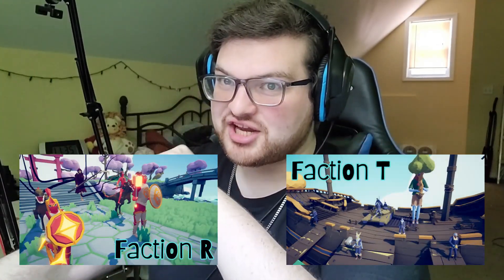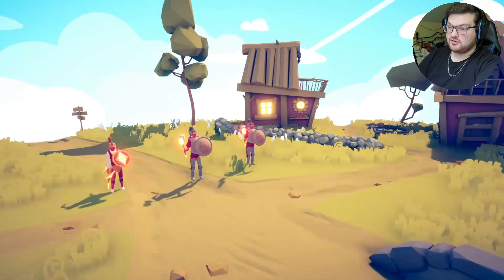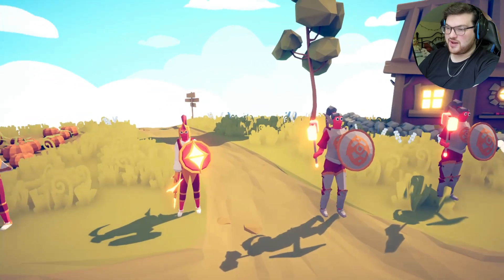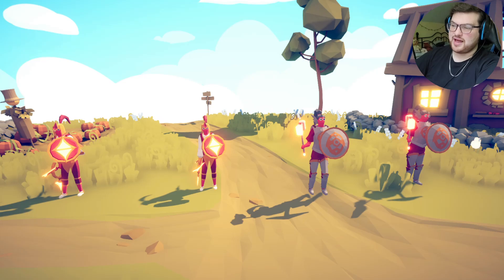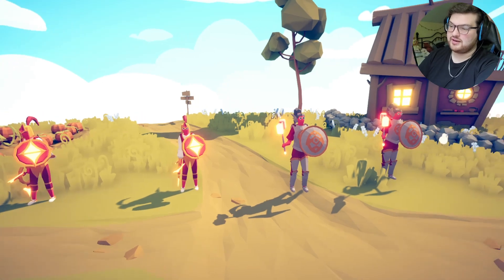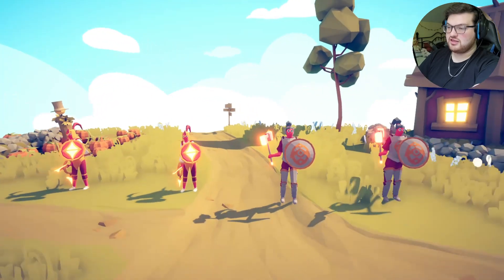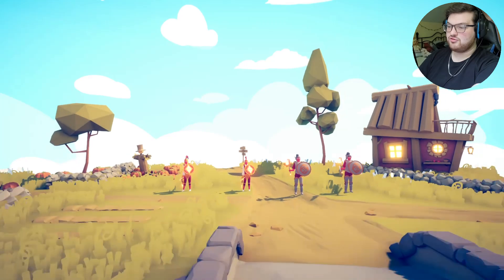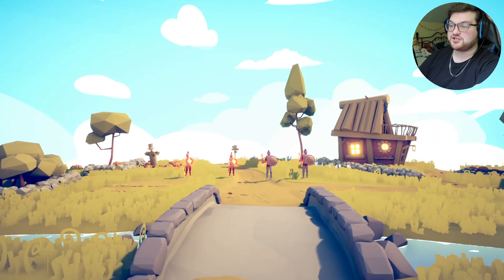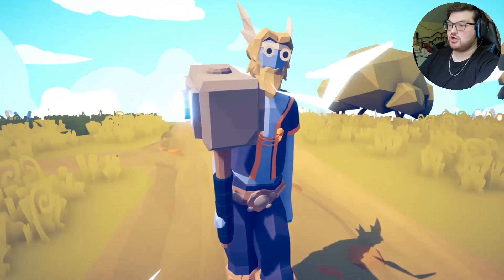The first two factions to battle it out are Faction R and Faction T. First up on the side of Faction R, we have Righteous Paladins and Radiant Glaives. The paladins are the ones with the hammers and the glaives are these dudes — they're very similar in that they both have shields. The hammers are going to come in necessary along with the shields, because on the side of Faction T they're going up against Thor, son of Odin.